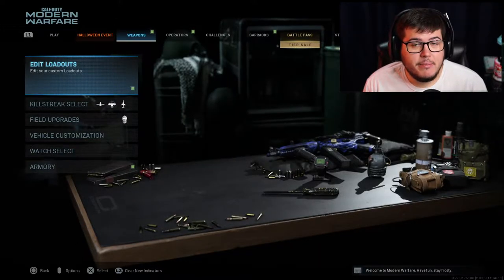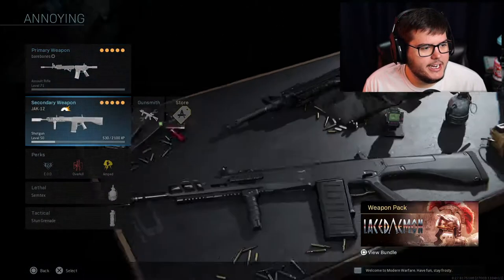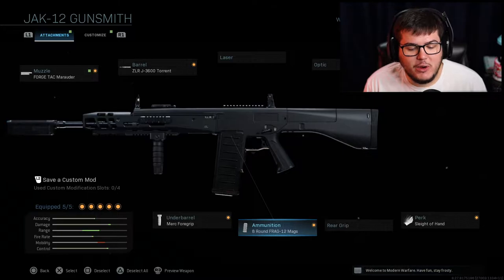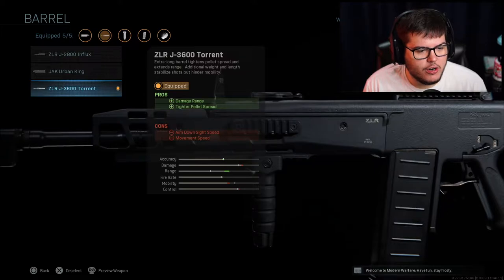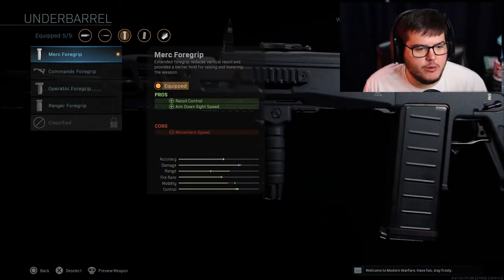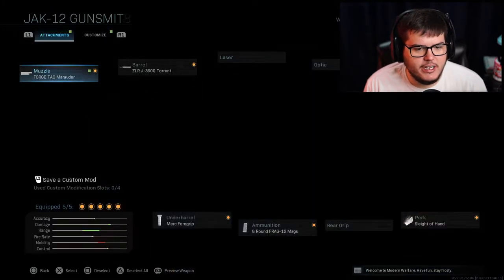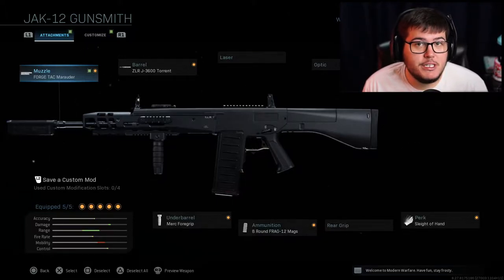Now let me show you guys my modded Pack-a-Punch RPG for Call of Duty Modern Warfare. It's so easy to do. So here's what you do: you go to your class and you select the JAK-12, and you go to Gunsmith, and you put on the 8-round frag 12 mags with Sleight of Hand. Nothing else really matters, but if you want to add the Torrent Barrel for better damage range, and then also the Marauder for damage range, and the Merc if you want recoil control. I like to have Sleight of Hand because it's an 8-round mag. But this right here is literally a modded RPG. And later in this video, I'm going to tell you guys a little secret to get rid of that pesky skill-based matchmaking.